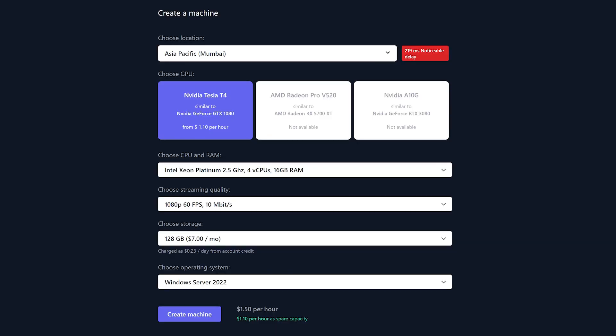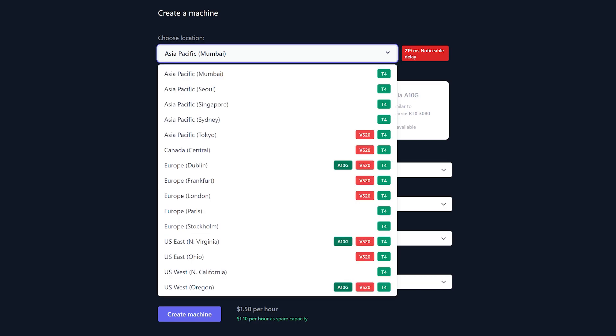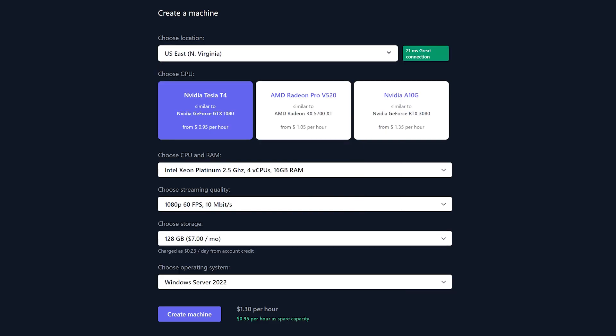One of the nicest features about AirGPU is that they let you choose your machine location. This is the key to limiting input lag for your situation. Not everyone is going to have the same latency because of where you're located in conjunction with their server, but choosing the server closest to you will improve your performance greatly.